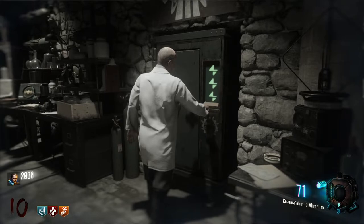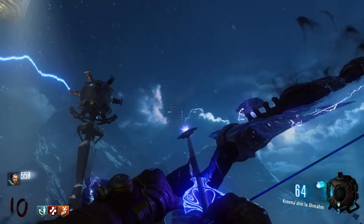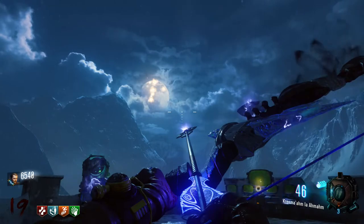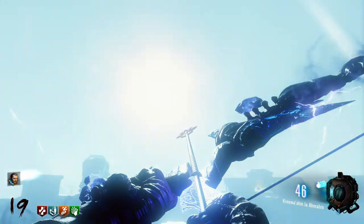You go back in time to get a code, to open a safe, to get some parts, to power up the death ray, to shoot down the rocket. But then you have to help a keeper go to the moon to turn off the security system, but it doesn't work so you kill the keeper and destroy the moon. We don't need the moon, right?